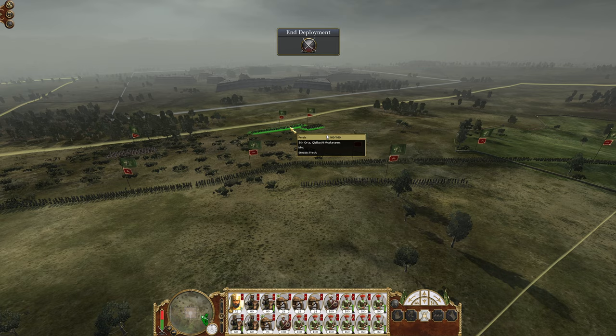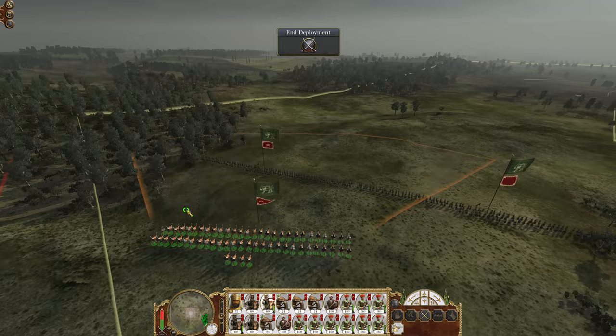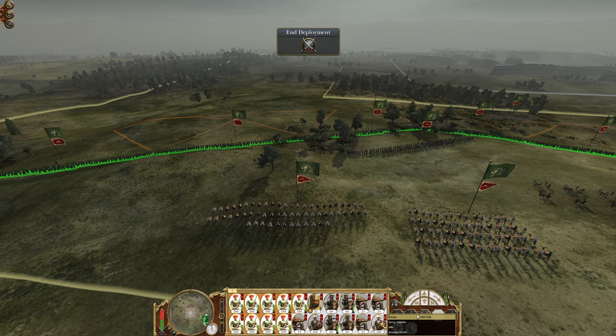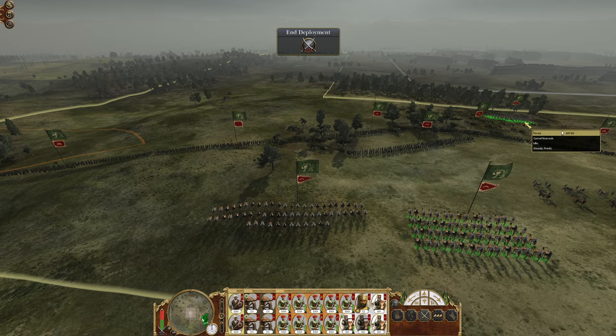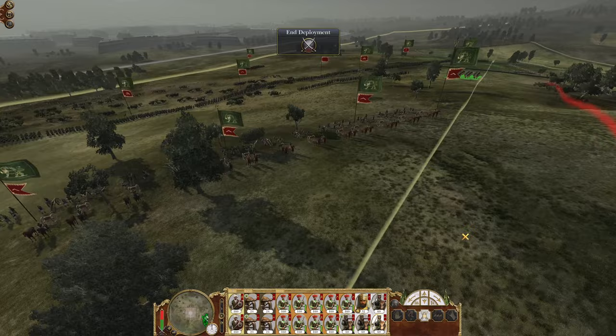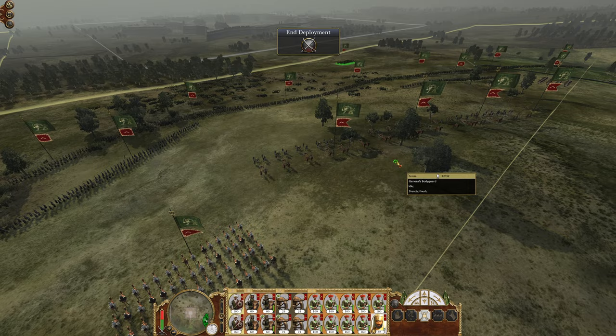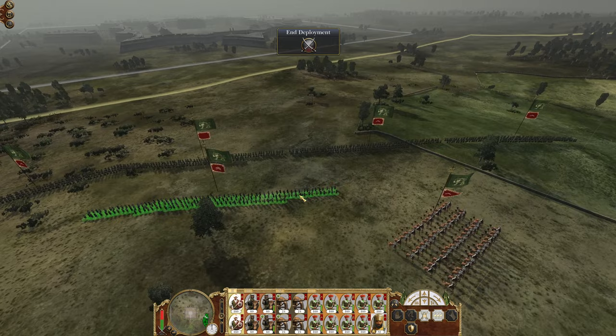We also have another unit of Kizilbashi, so I'll set them up like this. I may keep these guys in the trees just in case they decide to come after this flank. Command group one, two, three, four assigned. Camel nomads I'll keep in the back. The general is going to stay behind the artillery. That's pretty decent.